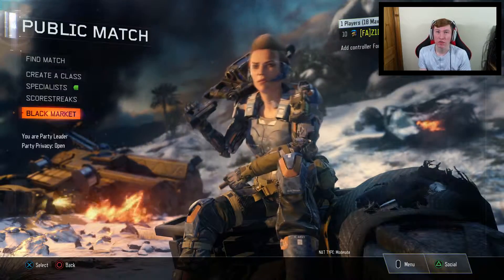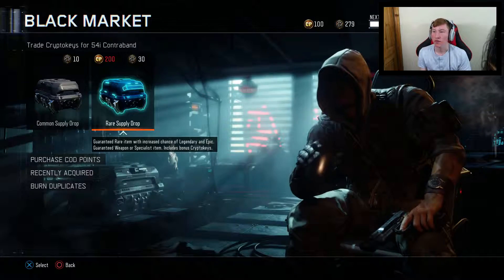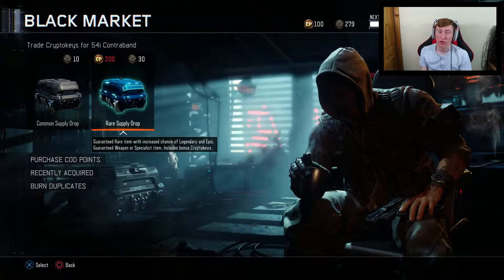But today, as you can probably tell by the title, we're going to be opening some rare supply drops. As you can see, I've got 279 Crypto Keys and rare supply drops cost 30 Crypto Keys.